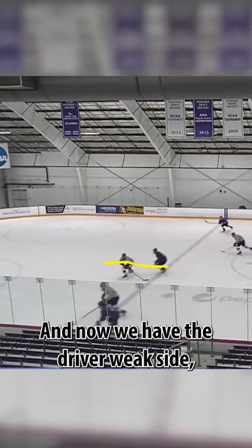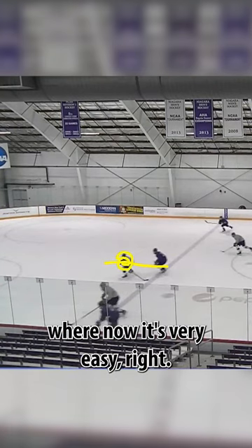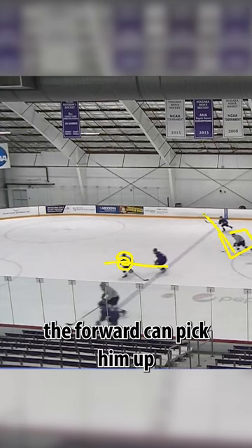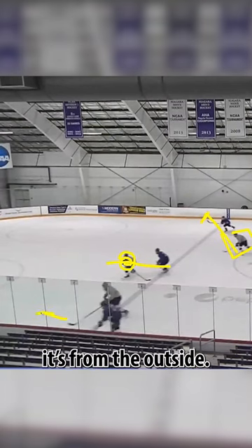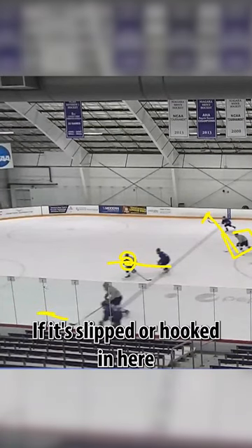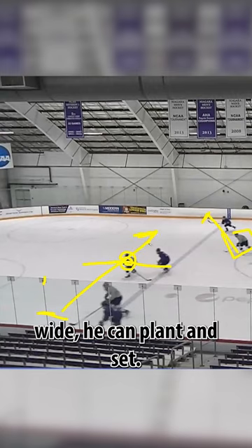Now we've added more game-like elements where we have the driver, weak side — the weak side d is getting him. The communication is very easy: the forward can pick him up and even the goaltender knows if there's a shot coming it's from the outside. If it's slipped or hooked in here, our d is going to squeeze, and if they make a skill play wide, he can plant and set.